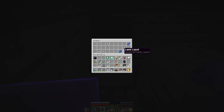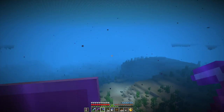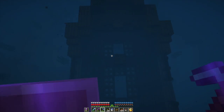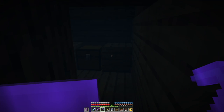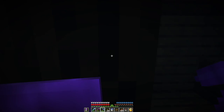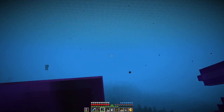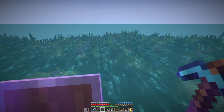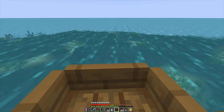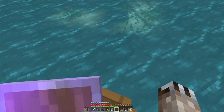Diamonds, emeralds, lapis, iron nuggets. Let's get out of here and get some air — that's chest number one. I should have made myself a door or something. Paper, poisonous potatoes, other stuff I don't need. I was kind of hoping for a treasure map. It'd be nice to get a treasure map and find a Heart of the Sea so we can make some conduits.